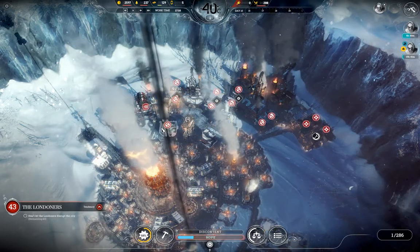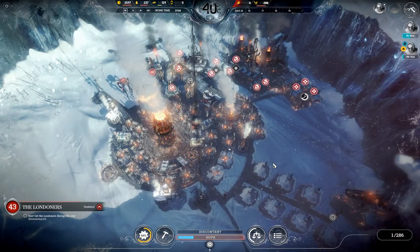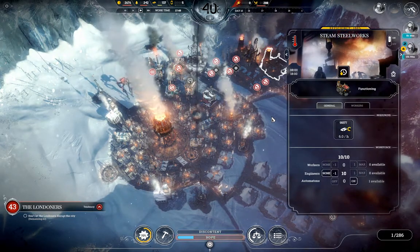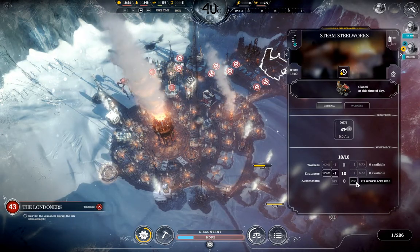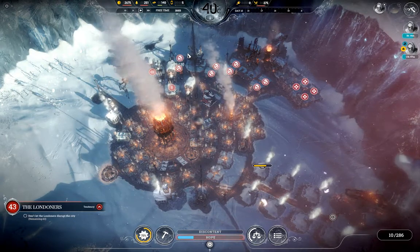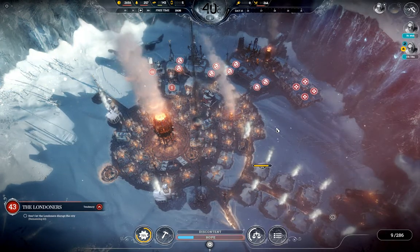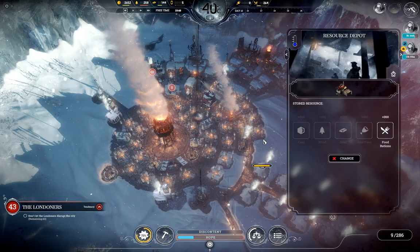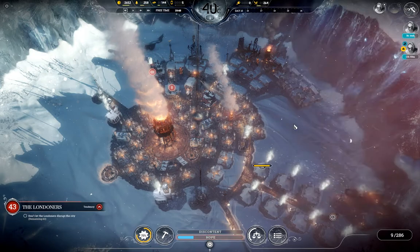So I have one automaton already — interesting, they were really quick about this. How do I want to place it right now? I don't have a second. I could place it in a steelworks. Should be fine. Also, change this one for coal for the next day. I could also get one for food rations for now, another one for wood, and let's do one for steel as well.